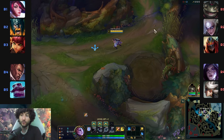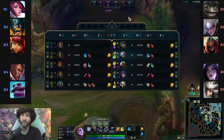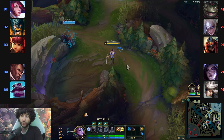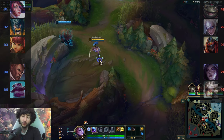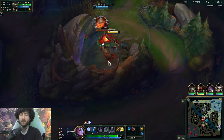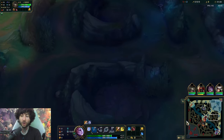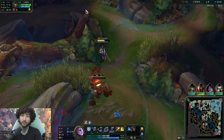Diana jungle has a super fast first clear. If you're not full clearing on her, you're kind of missing out with how quick it is. You can start red with a leash, or you can solo raptors. This game the enemy jungler is probably going to leash me, so we start Q and we're going to start on red buff. General jungle pathing is relatively flexible. I'm guessing Olaf — Olaf's not really a challenge for me. If I'm against an invade jungler like Graves or Kindred, I'm more concerned about getting invaded on my blue, but this game we don't have to worry about that. So we just farm and full clear.